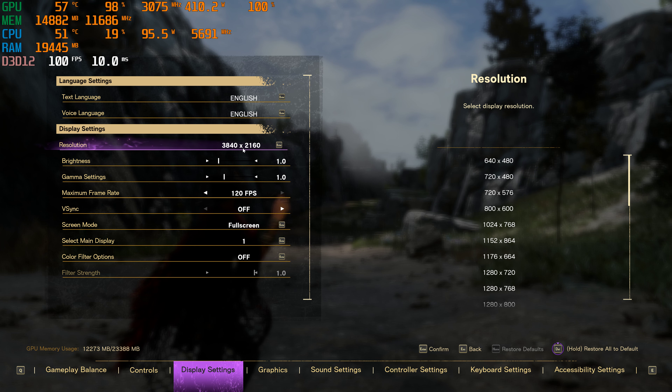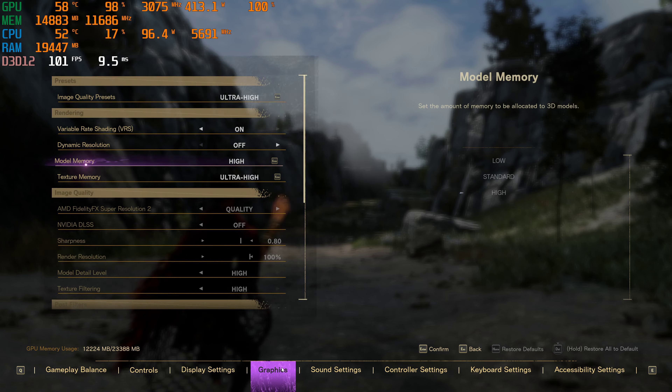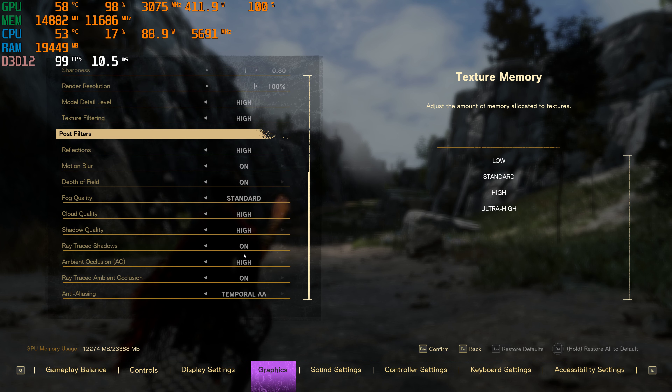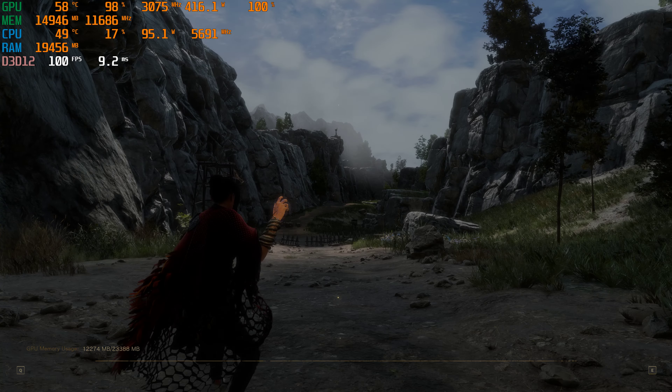Let me go to the display here. So we're at 2160x4K, 144Hz display. Maximum frame rate is capped at 120. V-Sync is off. And then all the graphics settings are basically ultra-high settings. NVIDIA DLSS is currently off. And all those settings, I guess, won't be changed unless you're on the full game. So this is going to be a quick little video.